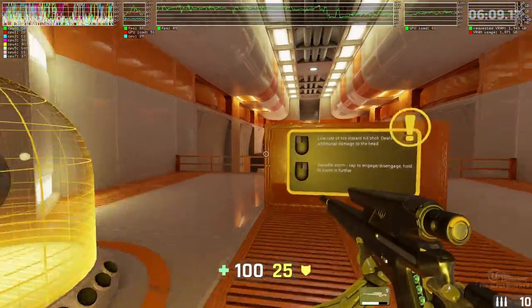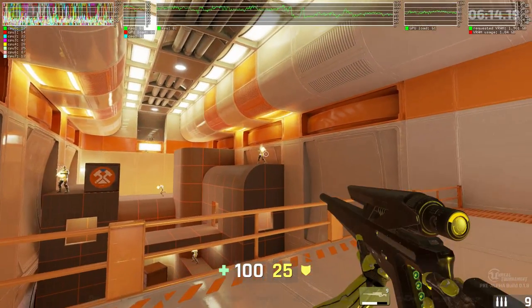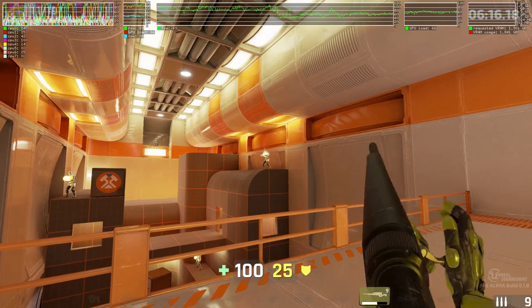The primary fire mode of the sniper rifle fires a high-velocity projectile. The secondary fire mode of the sniper rifle assumes the scope while held.